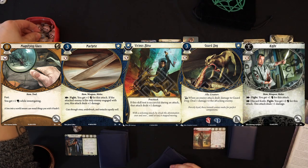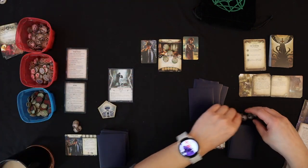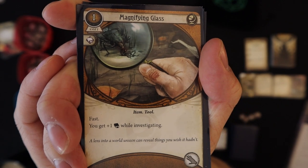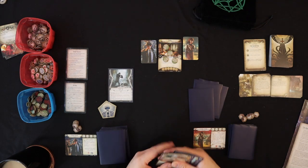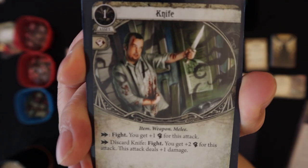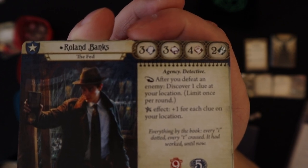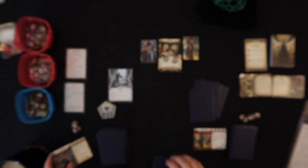Every investigator gets five resources, which are used to pay for cards. There are different types of cards — the top left shows cost, so the magnifying glass costs one to equip. The bottom right shows what slot it goes into. Some cards activate right away; some stay on the field. Every card also has a skill icon on the left side, which is one of the cool parts of this game — it can be committed during skill checks to boost a specific stat.